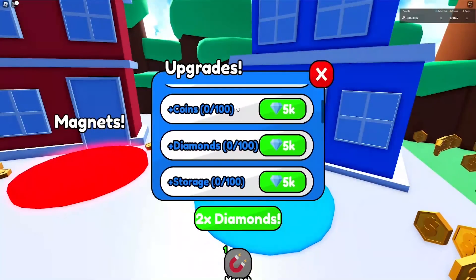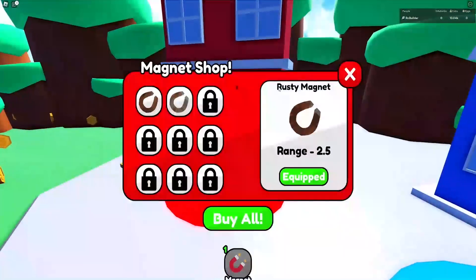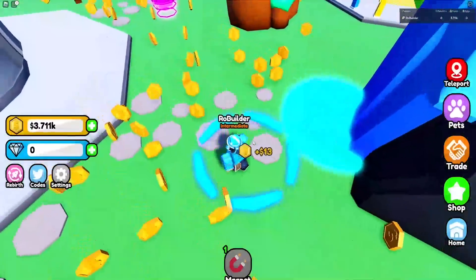And then our upgrades — speed, jump, coins, diamonds, storage, pets, double jump — and upgrading magnets. Let's just buy all. As you can see, our ring is quite a bit bigger now and they do pull in. That's very, very nice.